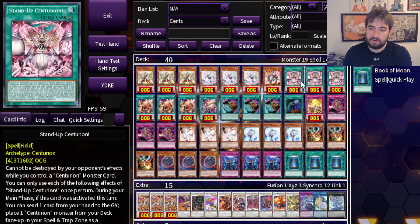Moving to the field spell — this card is incredible, one of the centerpiece cards for the deck for sure. It protects itself from being destroyed. It has a main phase effect that lets you send a card from your hand to the graveyard to place a Centurion into your Spell and Trap Zone, pulling your guys out of the deck so they can summon themselves immediately. And on either player's turn, when any monster is special summoned, you can quick effect Synchro Summon using a Centurion monster. So it lets you quick Synchro on the opponent's turn — that comes up a ton. That's one of the key ways the deck sets up interruption on the opponent's turn.